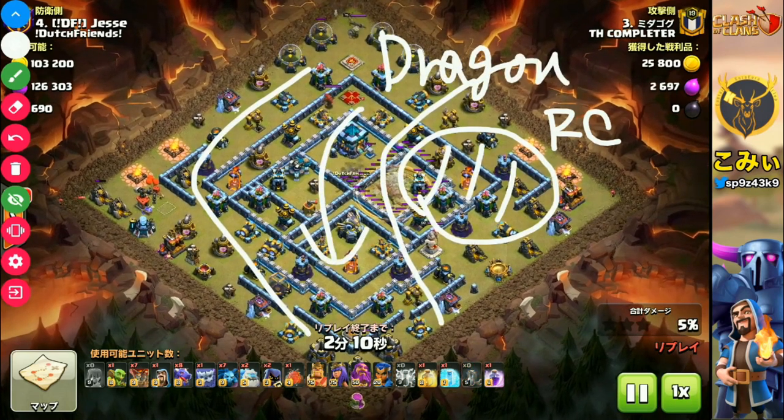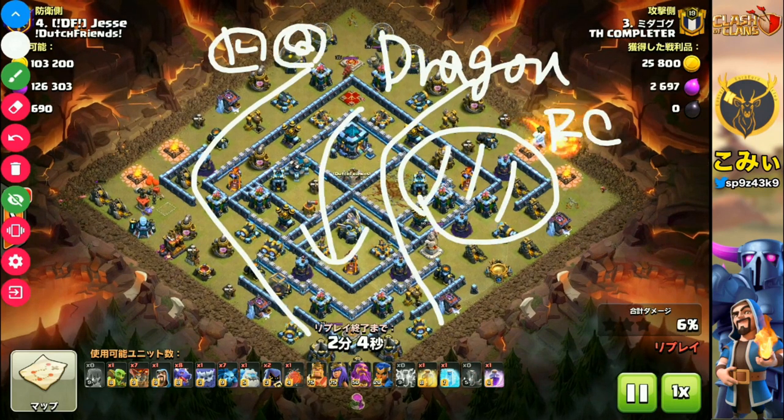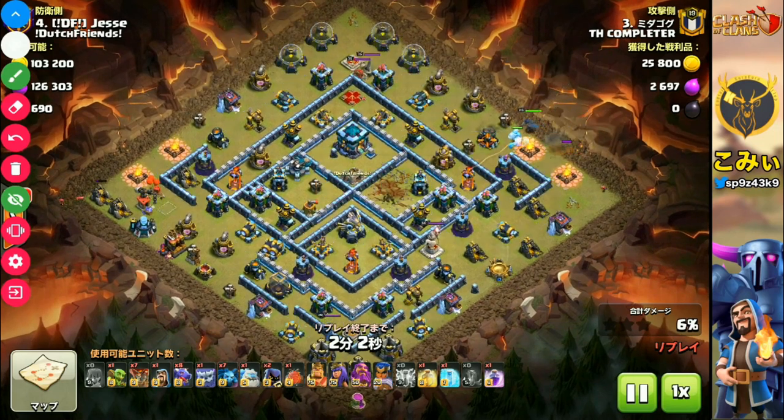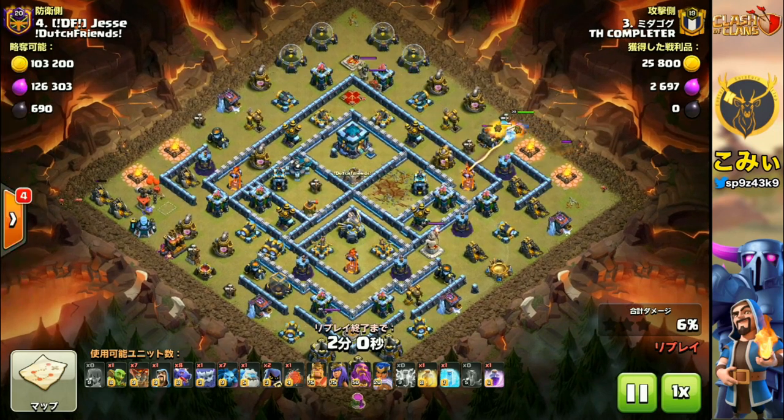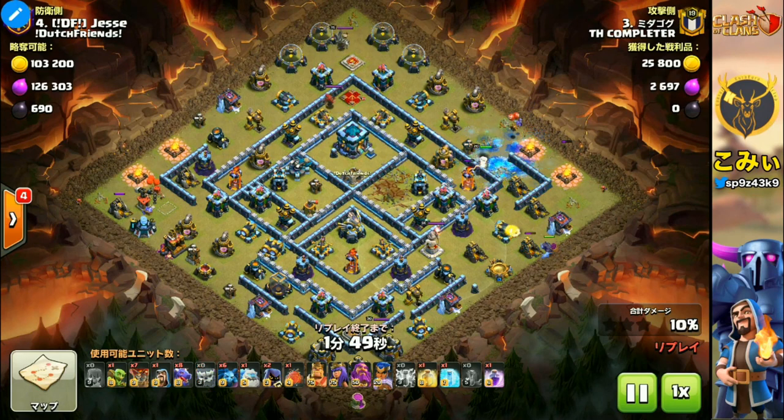The dragons then move into the walls, into the center of the walls. The King and Queen cut the outside like that. This is the base planning of this strategy. I think the heroes — the Barbarian King and Archer Queen — are support units for the dragon. The main unit is the dragon.